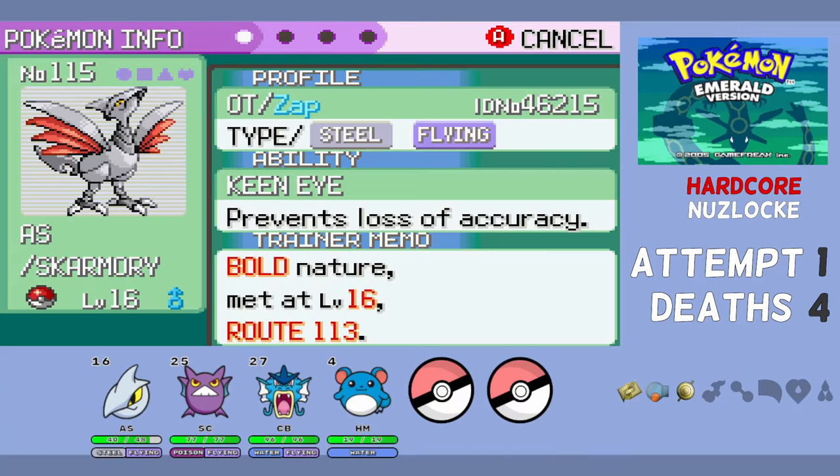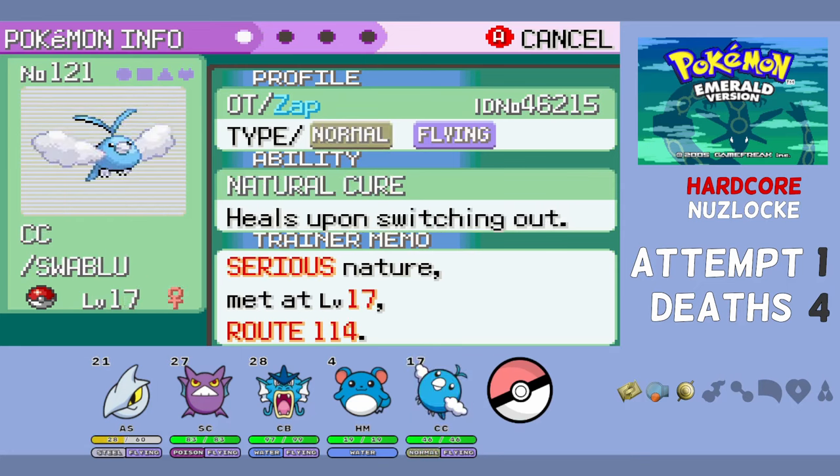We capture AS the Skarmory, which has a Bold nature (plus defense, minus attack) — not great, but a welcome addition. After that, we get CC the Swablu with a serious neutral nature. I'm getting a lot of neutral natures this run, but the team is slowly building.